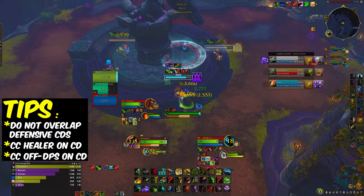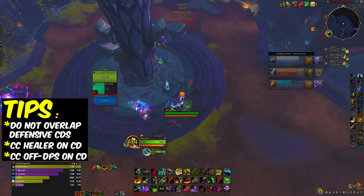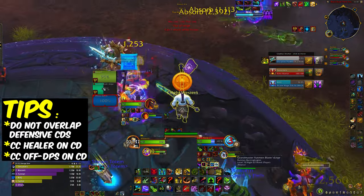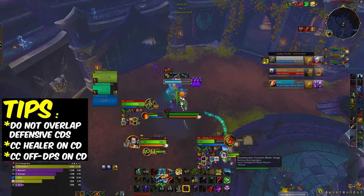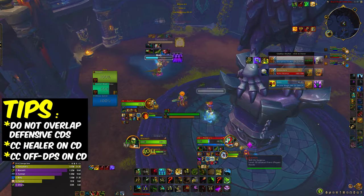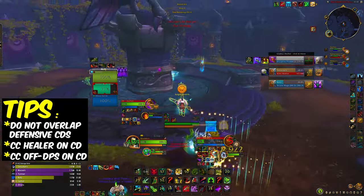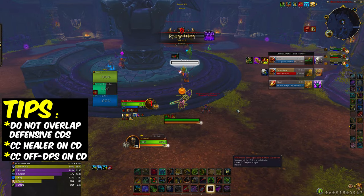We just keep the pressure on that mage. Something I see that I'm not doing is slowing him — the mage should be slowed, I don't know why I haven't been doing that. Again frost trap on cooldown and just run down that mage.